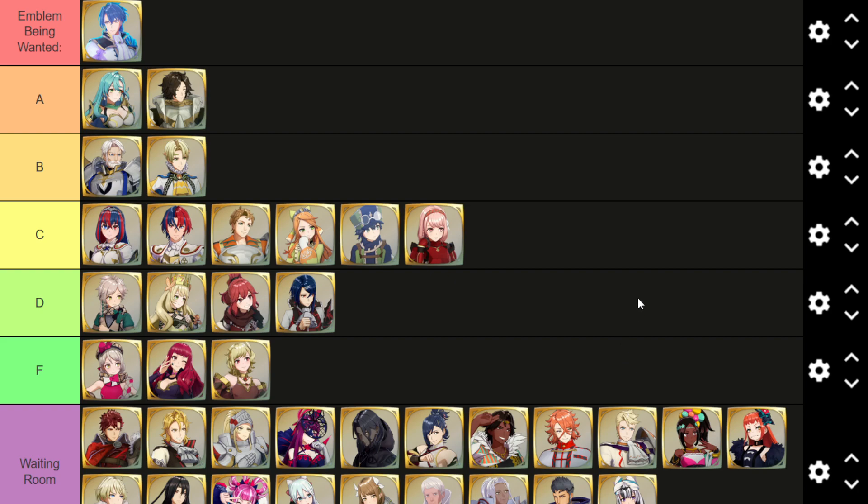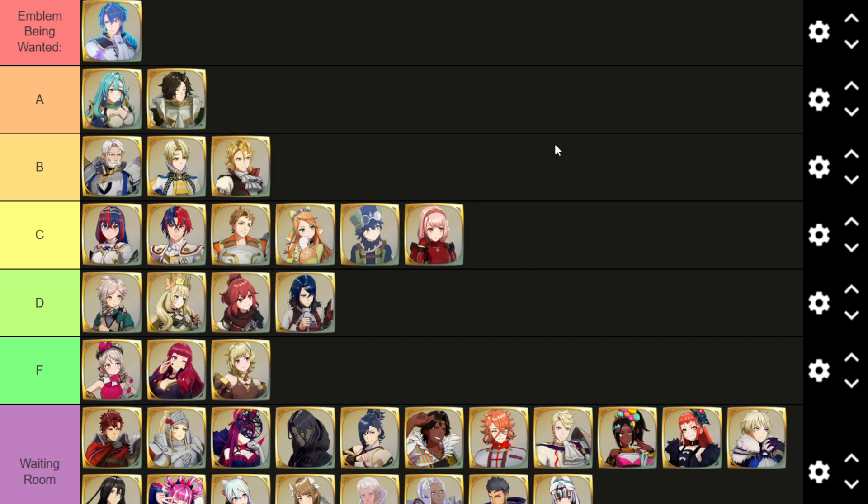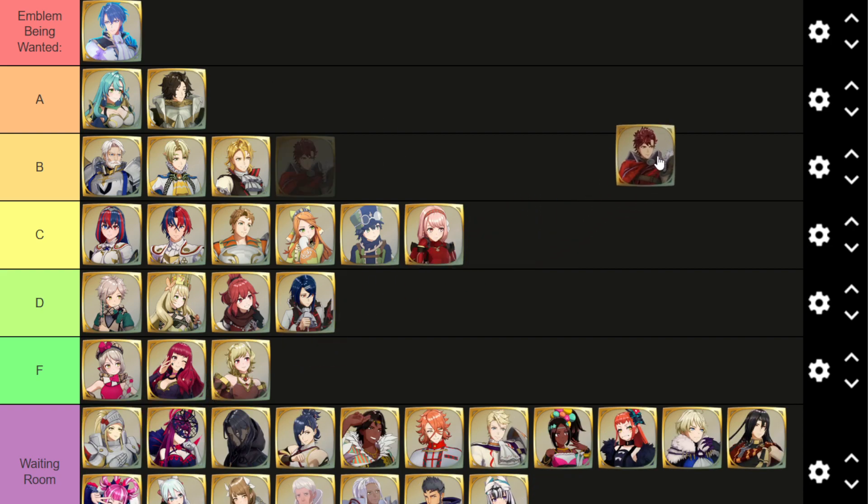Citrine and Sigurd — explain to me a build that uses them well that is not just a total meme. She has magic and that's it. That doesn't compute. Amber — alright, cavalier, benefits from the extra strength and lance proficiency. Not necessarily the best, but not the worst either; still viable. Diamant is also surprisingly viable — he has more strength, more bulk. I think he wants other emblems more, but Sigurd is still fine on him.